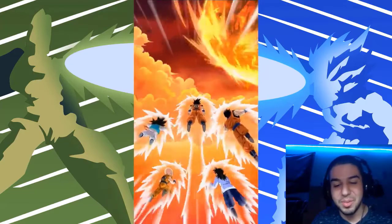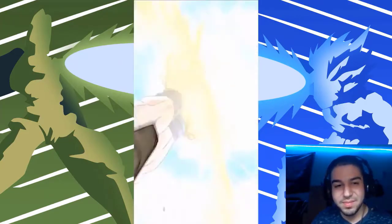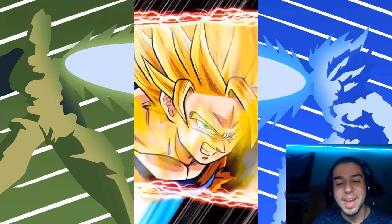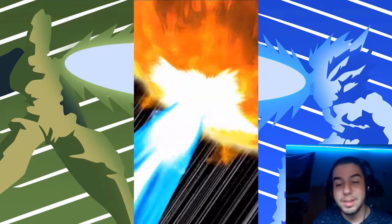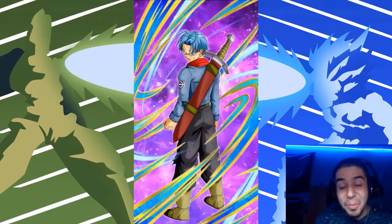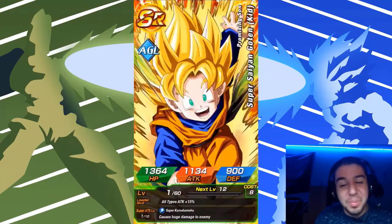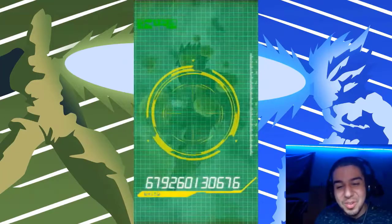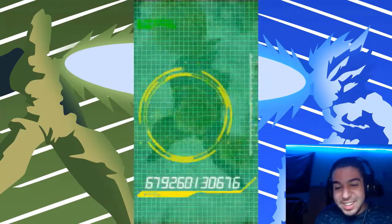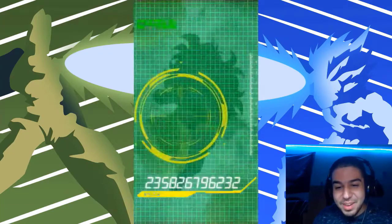I pulled three Merged Zamasu — what was that? I don't even know what that was. This will probably be part of our cooldown multis from the Zamasu banner. And I got another Trunks — what?! I got another Trunks! I don't pull dupes of the new unit — what is happening?! I got Future Gohan too — what is this multi? That wasn't even an animation. What is happening right now? I don't know what's happening.